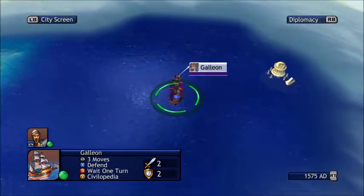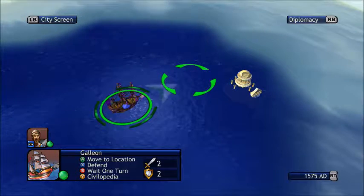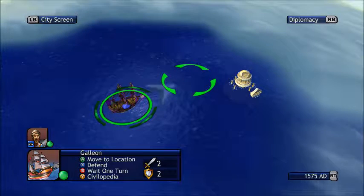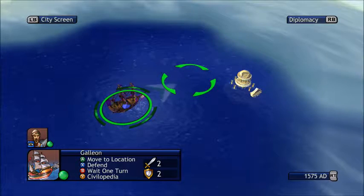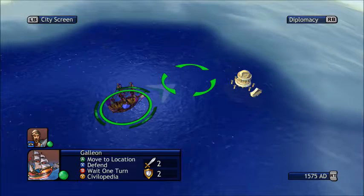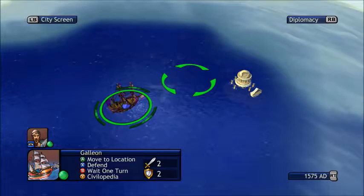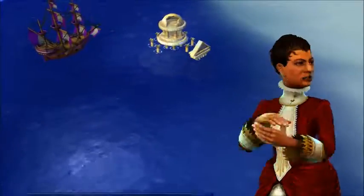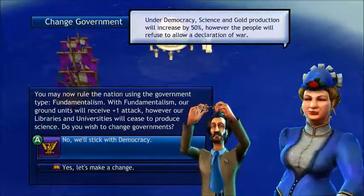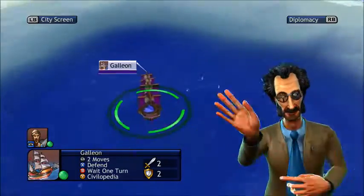A market doubles the money you make off of trade or gold. A library doubles your science. Most people think that when you get a university or a bank — which quadruples it — combined with a market that doubles it, you're getting six times. But no — your bank pretty much replaces the market. If you go into a town and look at it, it will say it has replaced the market. So you have feudalism, fundamentalism — stick with democracy and banking.